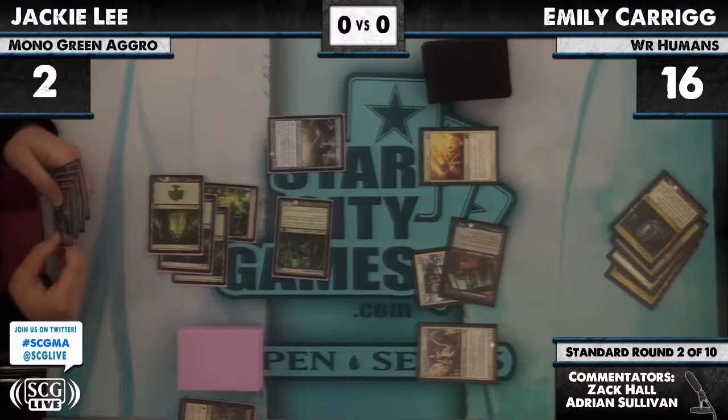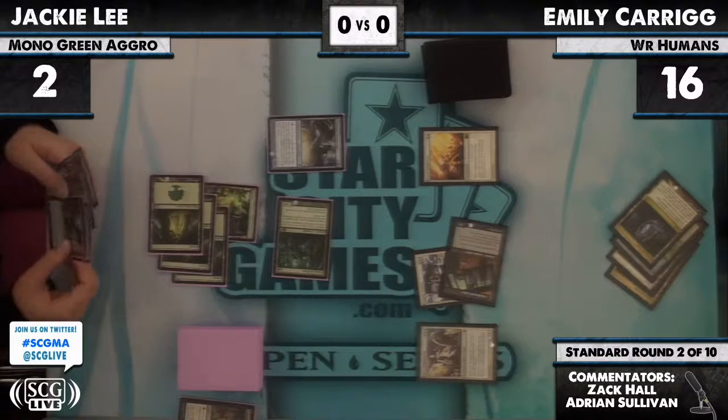We'll see if Jackie can pull this off here. Not sure exactly what she can do at this point — her mono-green deck is really weak to Angelic Destiny. In the sideboard though: one Naturalize, two Clinging Mist, one Plummet — so she's ready.